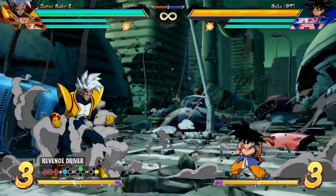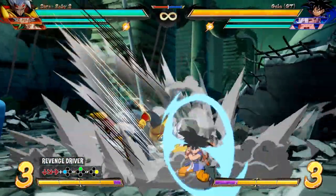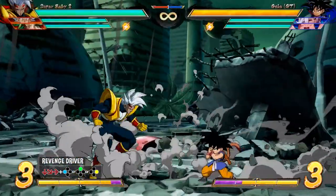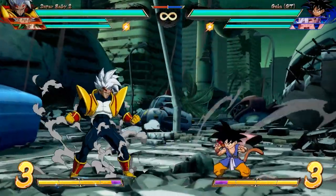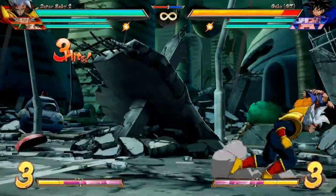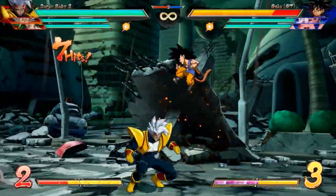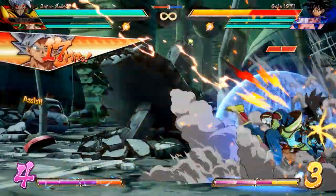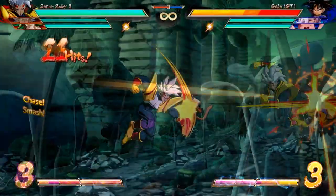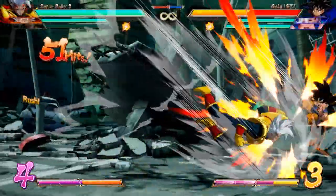Moving on to special attacks, first up we have the Revenge Driver with quarter circle forward and a light, medium, or heavy button. Baby jumps up and punches downwards. The light version is fast but has shorter range. The medium version is slower but has bigger range and bounces the opponent in the corner for better combos. The heavy version is both fast and has long range, giving you solo combos both in the corner and midscreen. This ability is great for extending combos with assists, and Baby works with a lot of different assist types. None of these versions knock down the opponent — they just bring them back to the ground, similar to Super Broly.